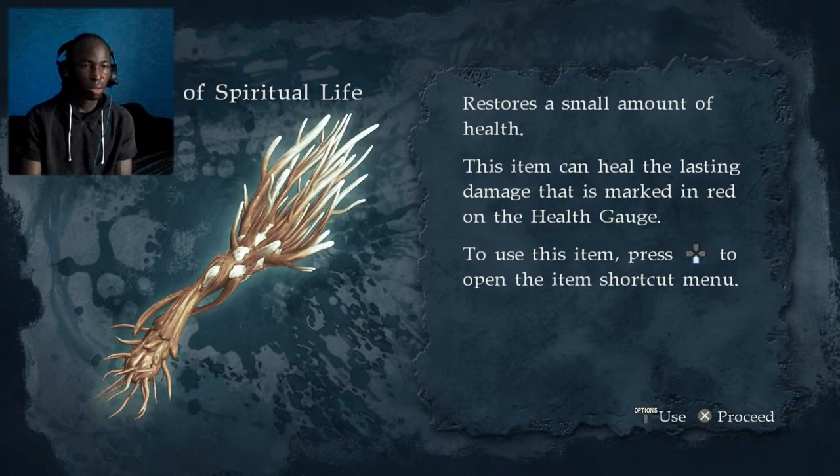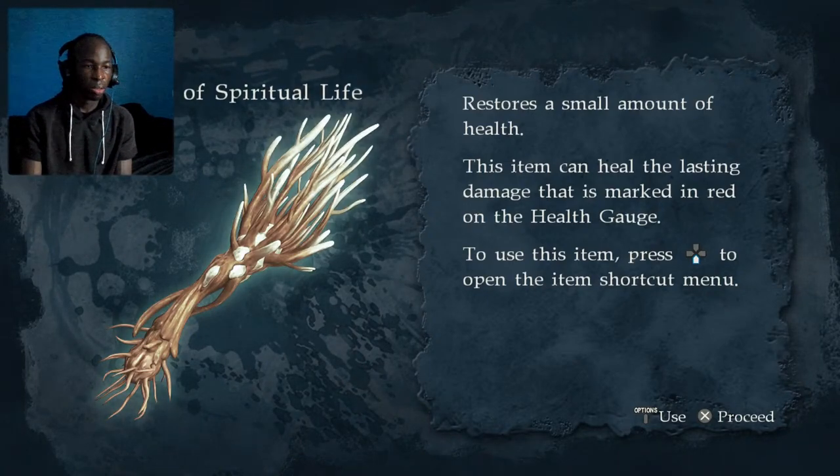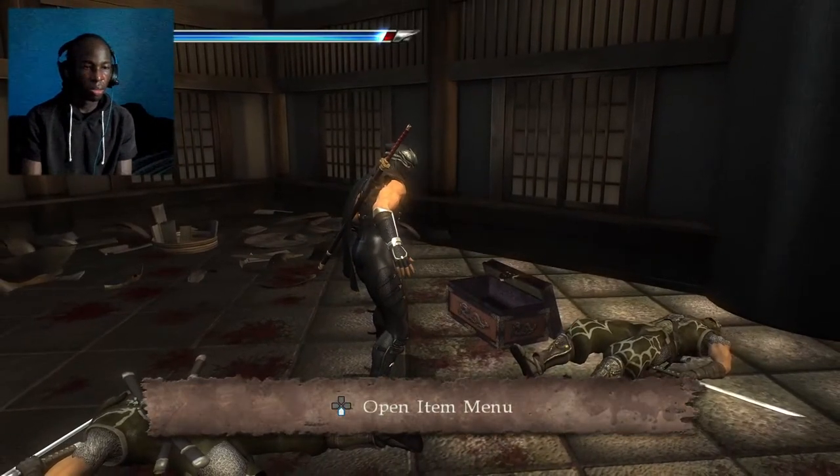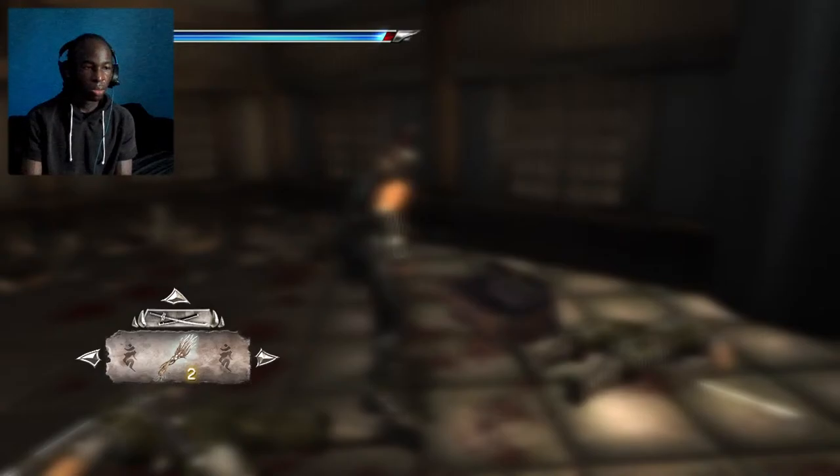Spiritual life restores a small amount of health. This cannot heal the last damage marked in red on the health gauge. To use this item, press down to open the item shortcut menu. Yeah, now we can see that.